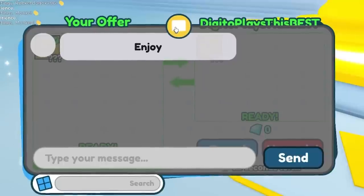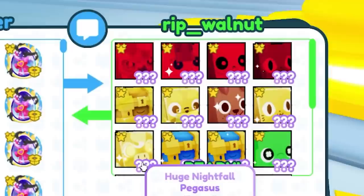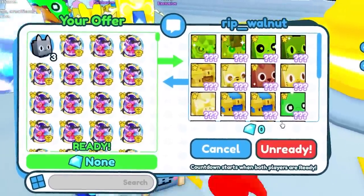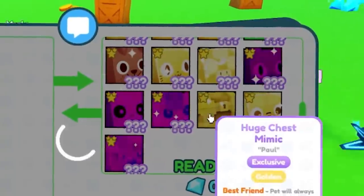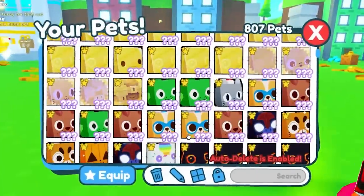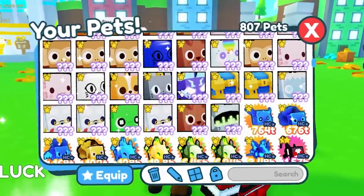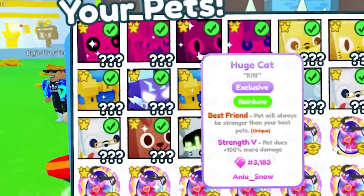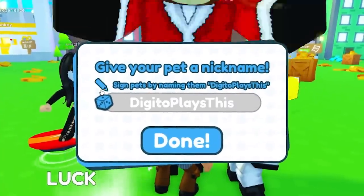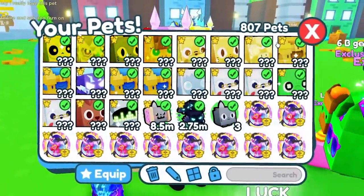He wants me to sign all of his pets — this guy's insane! Give me all your pets. Now it works — look how many cool pets he has. I'm not going to scam him today. He gave me so many, even a rainbow huge! I better get to signing. I guess this is what happens when you become a celebrity — you just start signing everything. Two thousand years later... there we go, all of his pets signed. That was a lot of work!